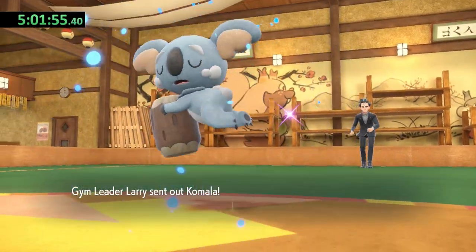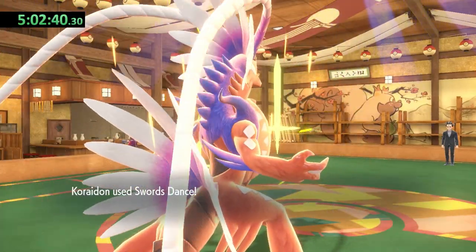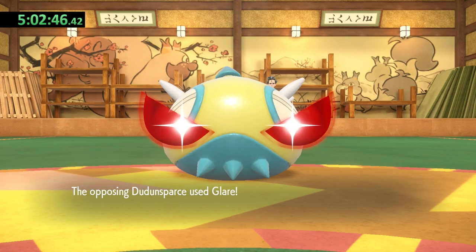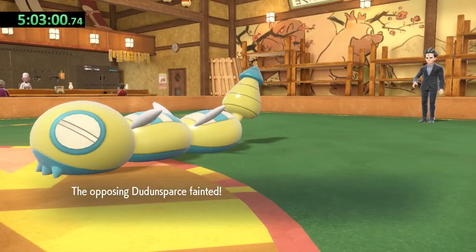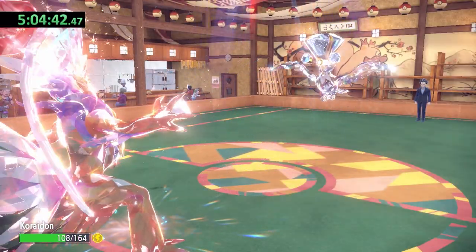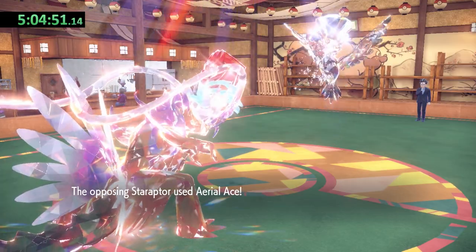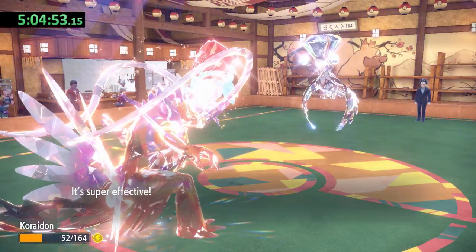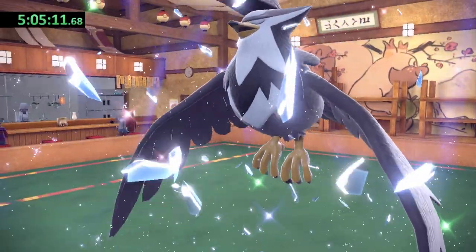I head straight back to battle Larry. I knock out Komala just in case it knows Yawn, then use Swords Dance after he sends out Dunsparce — it hits Koraidon with Glare, paralyzing him. I can take it out with one attack, but the real threat again is Staraptor. We both Terastalize and I get hit by Aerial Ace. Koraidon survives but is unable to attack thanks to the paralysis. Staraptor lands another Aerial Ace, but Koraidon pushes through and knocks out his opponent with a single Drain Punch.